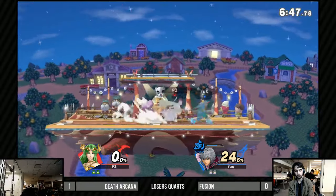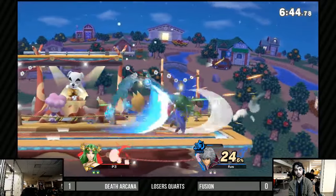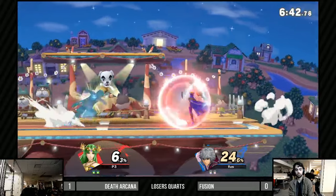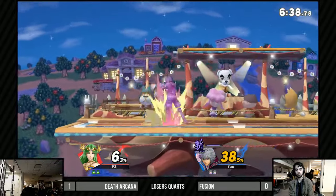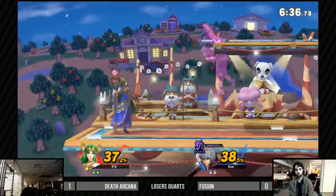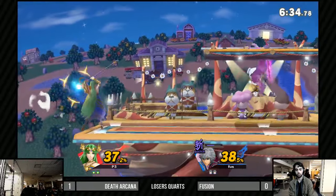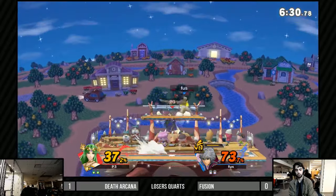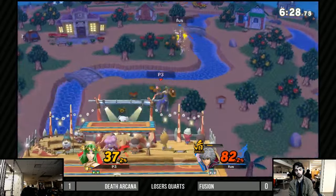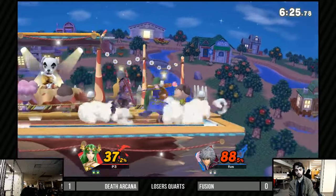Fusion's doing a commendable job with Shulk — just running in. Shulk is a great pick for this matchup because he has the range to pressure her without putting himself in too much danger. Death Arcana is more looking to put Fusion in situations where he's forcing himself unsafe, or surprising him with certain moves.